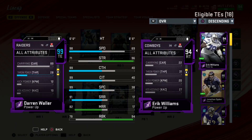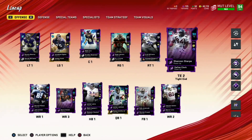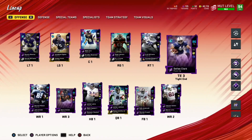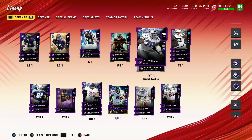Darren Waller is fast, and pass-block wise this man has 90 pass block. Tell me a tight end with 90 pass block — I'll wait. A tight end who's not an offensive lineman with 98 speed is incredible. I also need to go ahead and upgrade Shannon Sharp, he's the next guy I'm gonna upgrade, and Dallas Clark too.